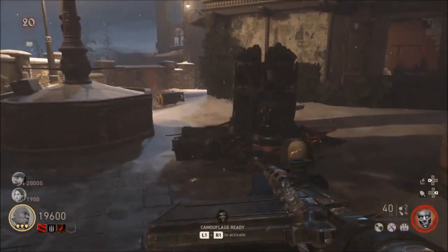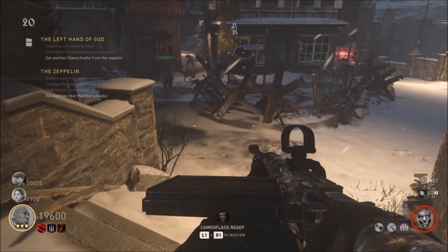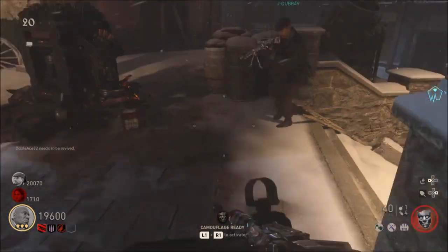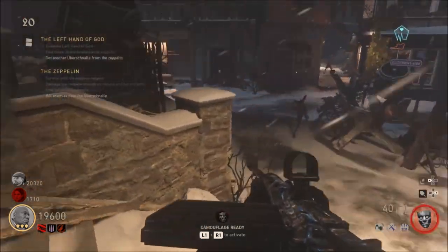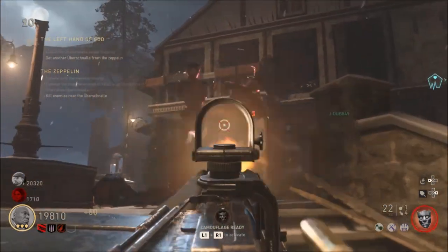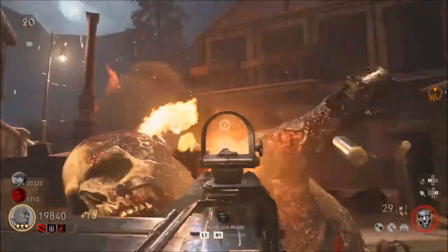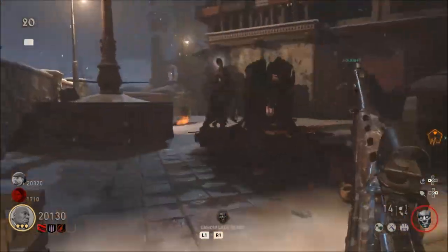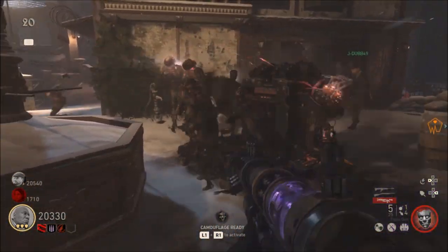Shout out to my man Jdub who was helping me do this. What we did — we both had the jack-in-the-box, so I said let's throw our jack-in-the-box here because we're going to get a max ammo after this round too. The strategy is: throw all the jack-in-the-boxes, let all the zombies come up and get distracted by them, and we shoot them while at the same time charging up the energy we need to complete this Easter egg.